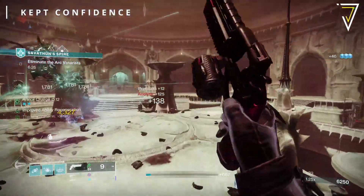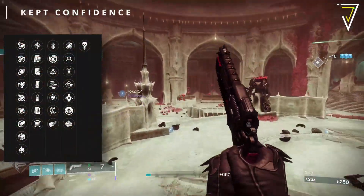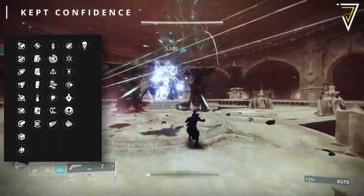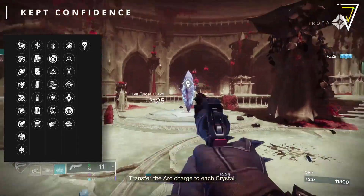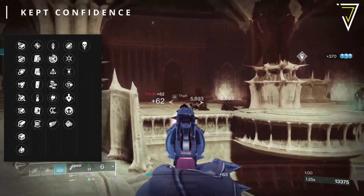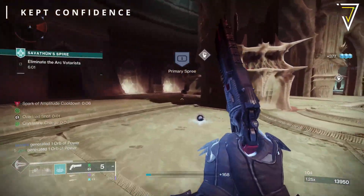In the first column we have Quick Draw, Invisible Hand, Stats for All, a brand new trait called Loose Change — applying an elemental debuff to a target increases this weapon's reload speed for a short time — Shot Swap, Air Assault, and Killing Wind. In the final column we have either Storm, Fresh Harmony, Pergolist, Gutshot Straight, Collective Action, and Multi-Kill Clip.